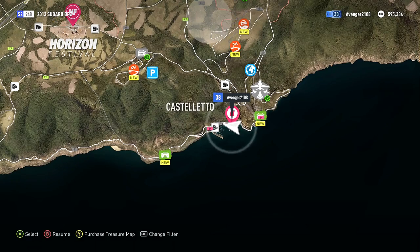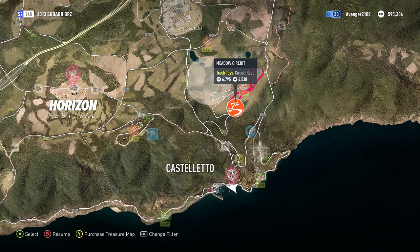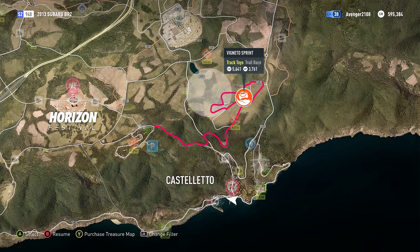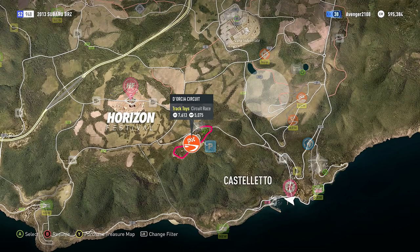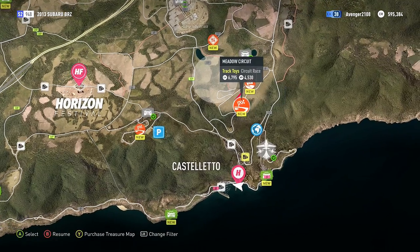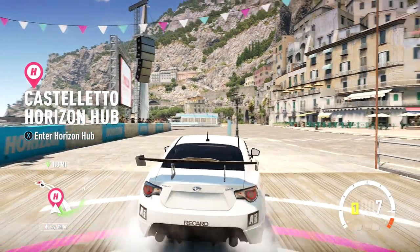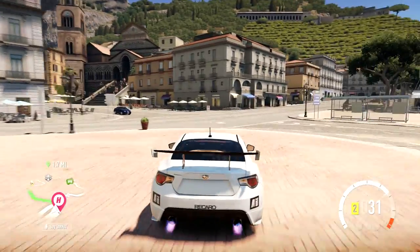Let's look at the map — we've got four events to get through. We'll start with the metal circuit. To the north we have the big Vignetto sprint, a Vittoria street race, and then the track toys circuit into Orsia. So we'll start with the metal circuit.